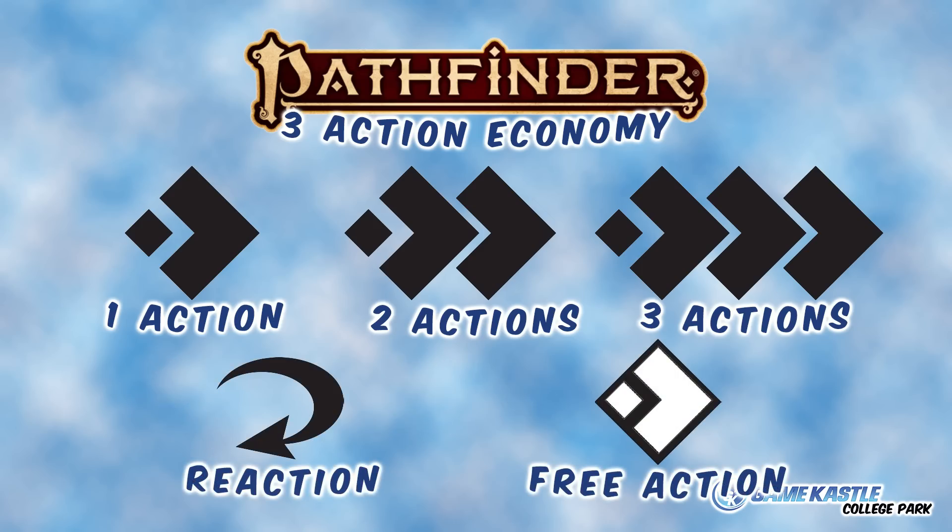There are two other sorts of actions you probably want to know about. The first is the free action — it's exactly what it sounds like. It is an action, and it doesn't cost you any of your three actions. Lastly, you've got your reaction. A reaction happens on someone else's turn, and it always has a trigger. What's the classic reaction? Attack of opportunity. Trigger: somebody moves out of a square that your character threatens. What do you get to do? Make an attack of opportunity.